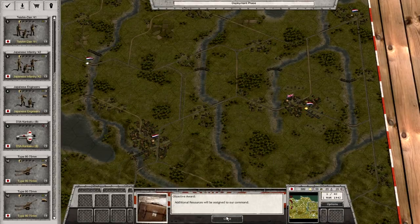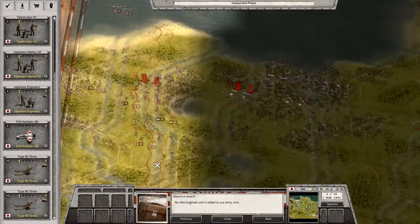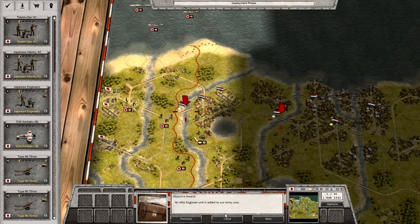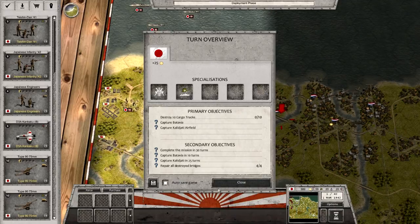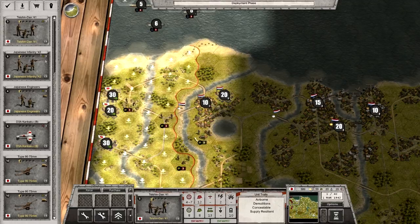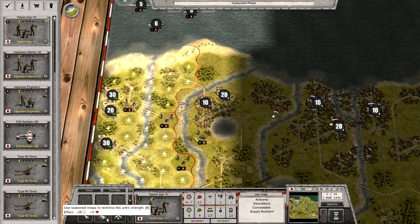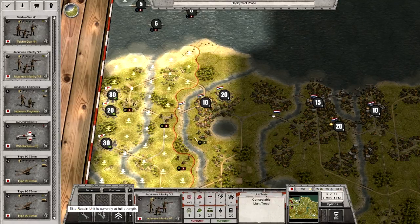One feature I haven't really looked at before: when you go into the objectives tab and click on the little question mark to the left, it will actually take you to the spot on the map where that objective is located. Our main objective is to take Batavia, the other main objective is to take the airfield, and then we've got another objective to destroy 10 enemy cargo trucks — to simulate destroying enemy equipment and limiting their ability to retreat and continue to fight.